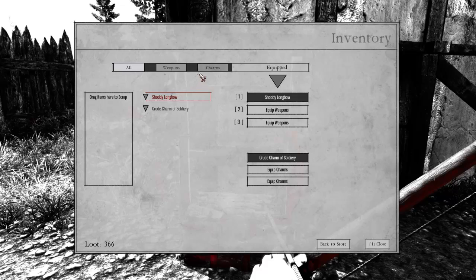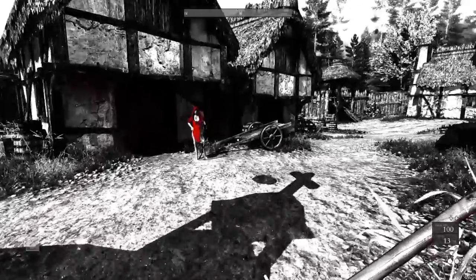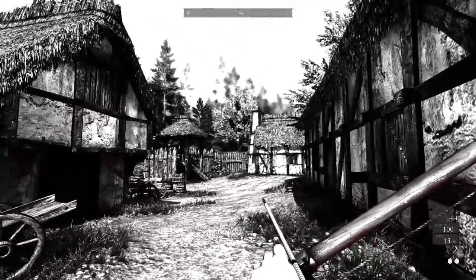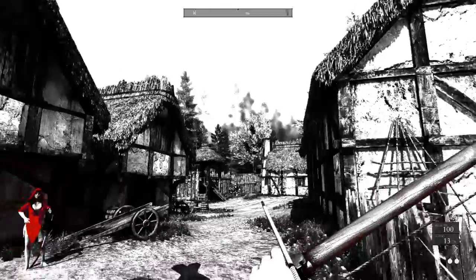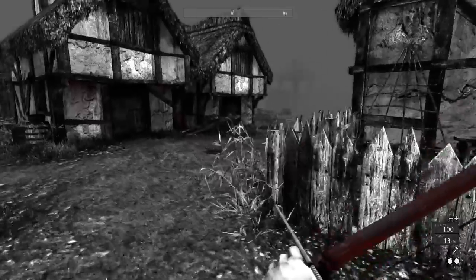Inventory — shabby longbow. I can't actually sell anything. We have this fine lady. If I remember correctly, there was a thing over there which I need to do, but in order to do that I need to ring the bell.